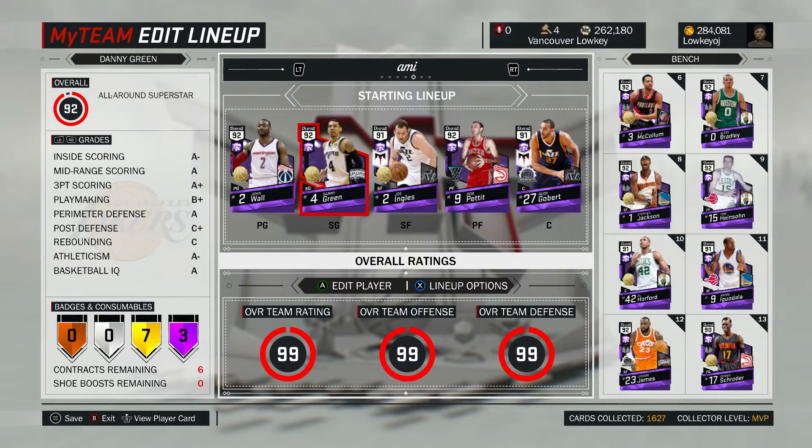For shooting guard, this is basically your budget JR Smith because he has almost all the same Hall of Fame badges. He can play that perimeter defense almost as good as JR and the shooting is right there — the release isn't as nice but it really works well.